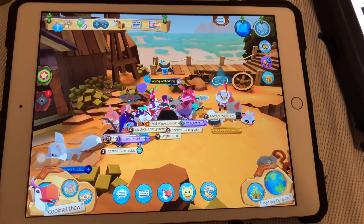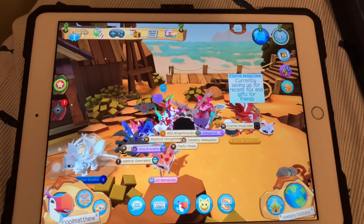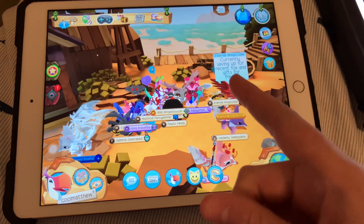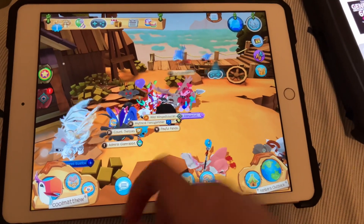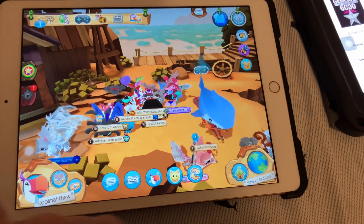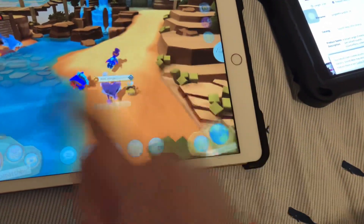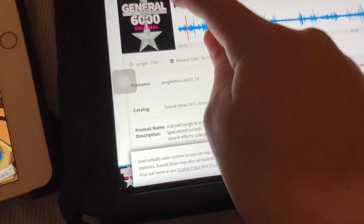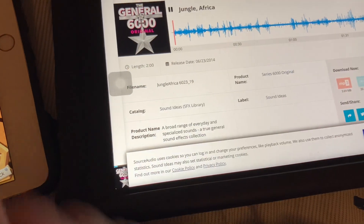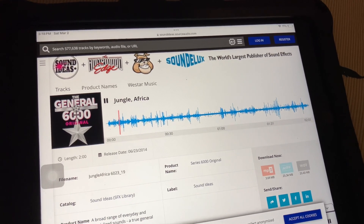Hi guys, Toucan6000 here. Today I'm going over something — if you don't know this game, it's called Animal Jam Play Wild. If you know this game, I think you know they used the Baby Einstein sound effects. I'm gonna check that after the video. The sound effect is from Baby Noah — it's the sound right here. I'll turn this down so you can hear it. This is from Baby Noah with the wooden animals.